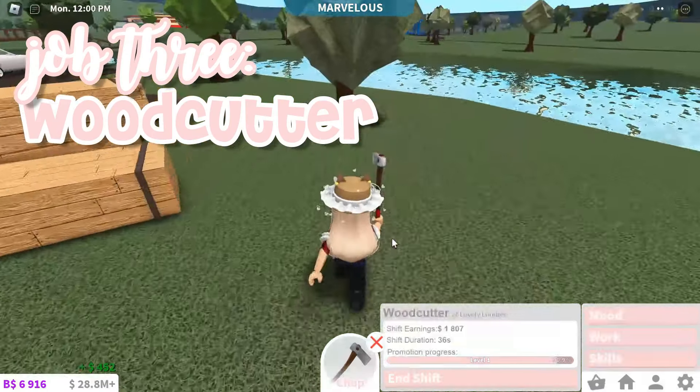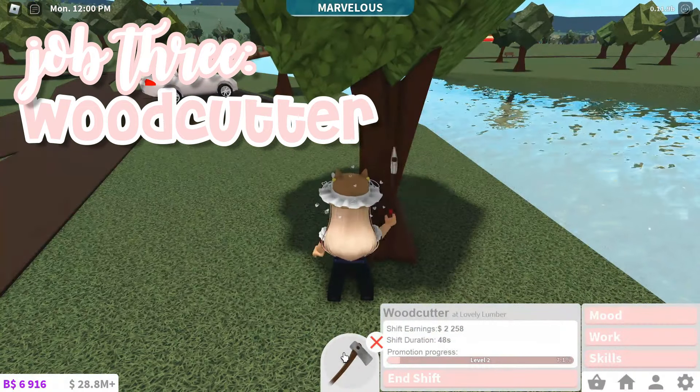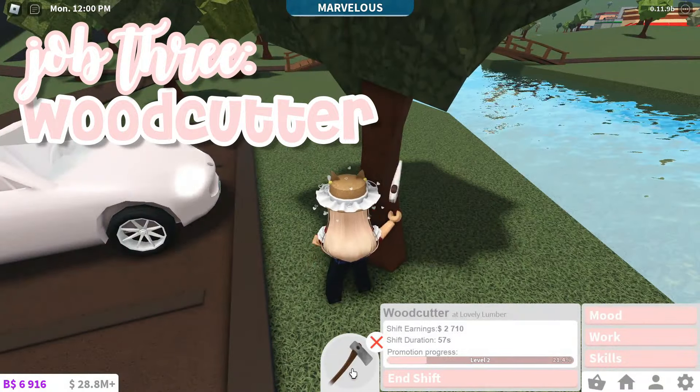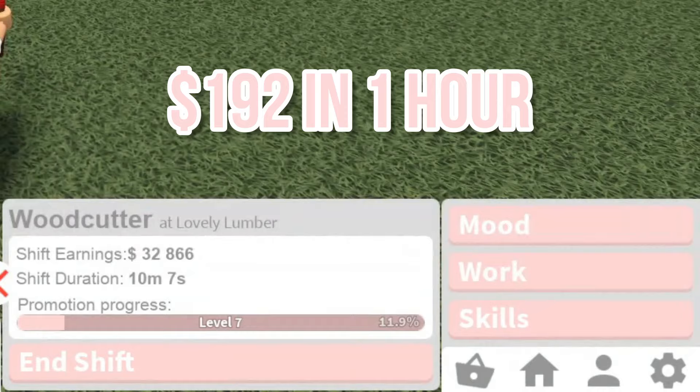The third job is a woodcutter. This job is surprisingly fun — I actually feel like I could work for hours doing this. It also makes way more money than I thought. I made 32k in 10 minutes, which is 192k in one hour.